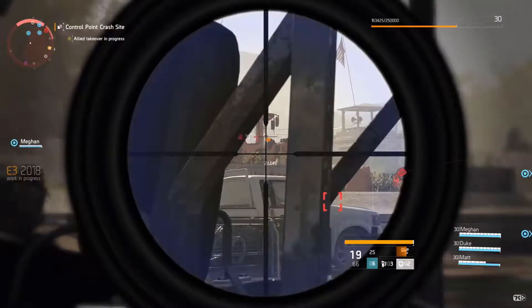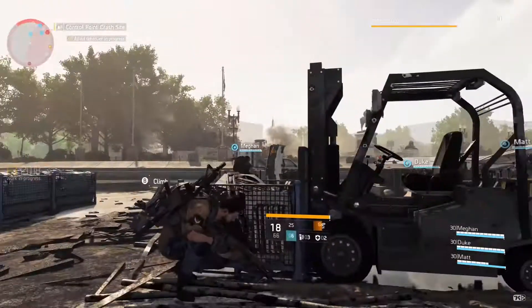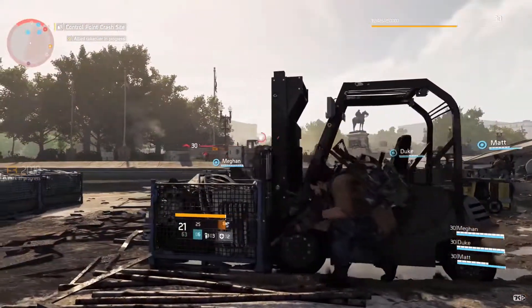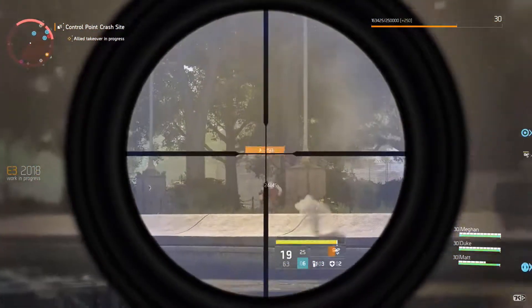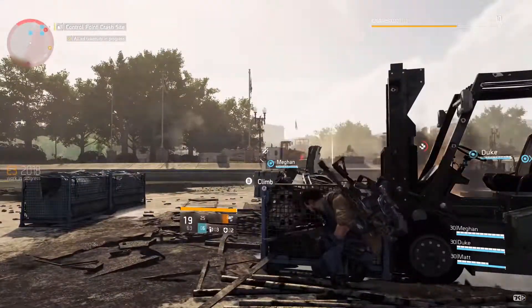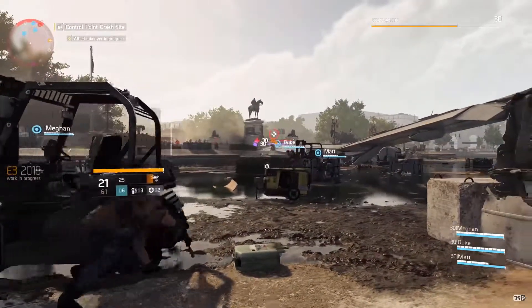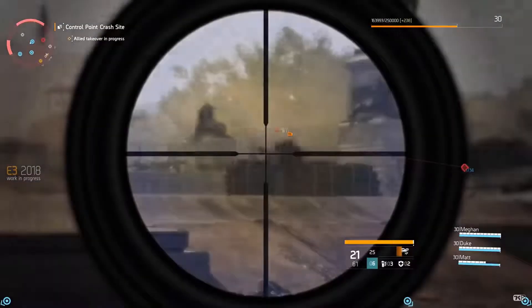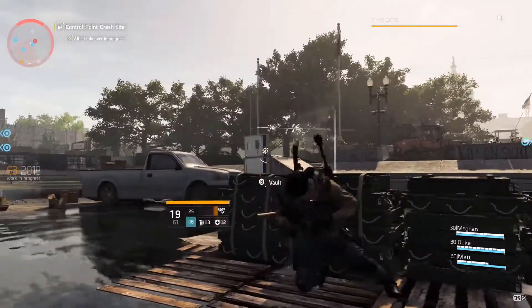There are a couple of classes you can unlock. First is the Survivalist, which can control their surroundings using traps and status effects. It's more like a hunter or trapper style — you use traps, poison, and other status effects to kill your enemies. They're equipped with a crossbow as their signature weapon, so if you really like crossbow one-shot-one-kill, this Survivalist class would be for you.